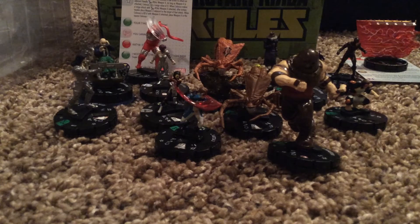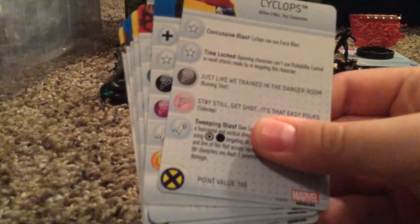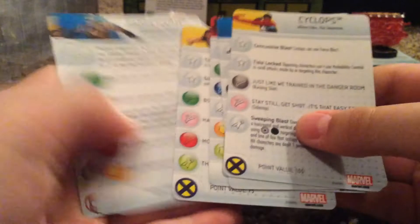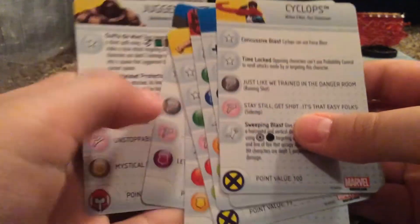I'm going to quickly cycle through the cards just to show you who I got. So, we have Cyclops, Caliban, Brood, Beast, Sabretooth, John Grey Crow, and Juggernaut. That's a mouthful — John Grey Crow.